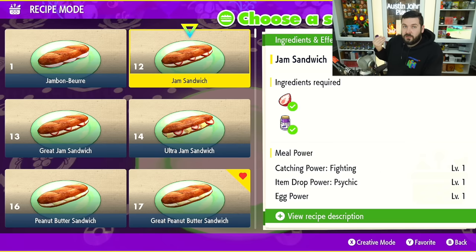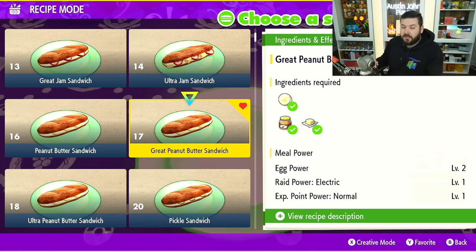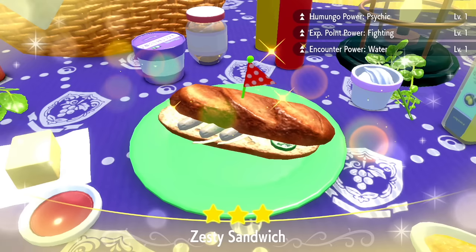Item Drop Power means that when you're battling that type of Pokémon, they are more likely to drop their items. That could be useful if you're going up against a specific type whose drops are worth a lot of LP — like Eevee and Chansey, who are rare spawns, so their drops are worth more LP. Experience Point Power gives additional experience to Pokémon on your team participating in battle or via experience share. In my opinion, it's not that useful — I completed the Pokédex twice without it.